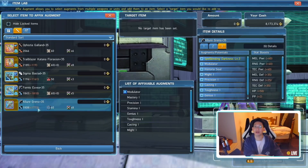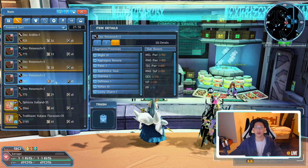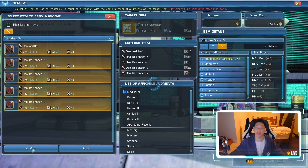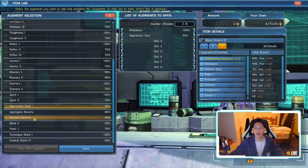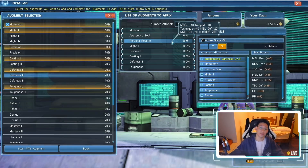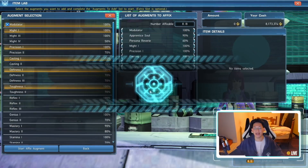Looking at the sheet, I need 5 fodder pieces: three with Apprentice Soul and two with Persona Reverie, all 8 slots. I pull these out of storage and smash all five into the Allure weapon. I select Modulator, Apprentice Soul, and Persona Reverie. Persona Reverie only has 60% success rate, so I use a 40% augmentation aid to push it to 100%. Start Affix, throw in the 40% aid — success. The second piece of the puzzle is complete. I lock it so I don't accidentally use it as fodder.